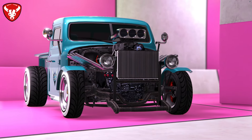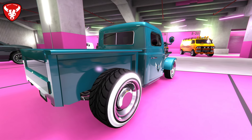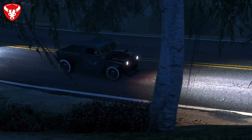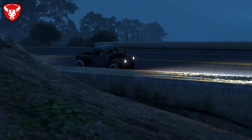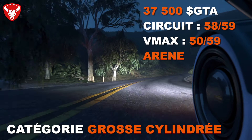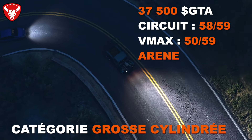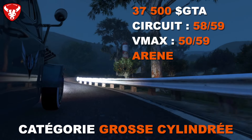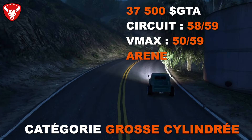Le Bravado Rat Truck est une version propre du Ratloader, toujours disponible à l'achat, également inspiré du Dodge WC de 1947. Il possède aussi l'amélioration de l'arène — les deux véhicules donnent le même résultat à l'arène. Il coûte 37 500 dollars avec réduction possible. En performance : 58ème sur 59 en circuit et 50ème sur 59 en VMAX — un peu mieux que le Ratloader mais des perfs assez mauvaises.